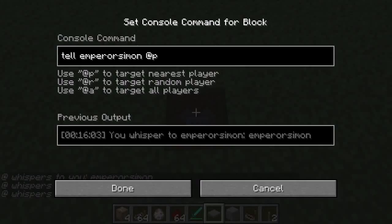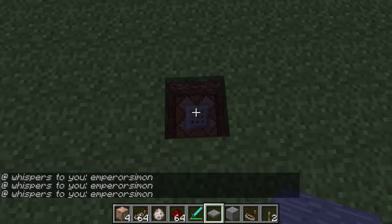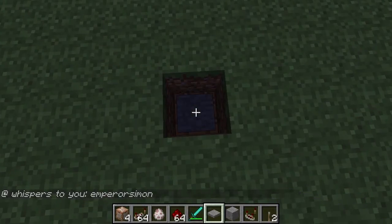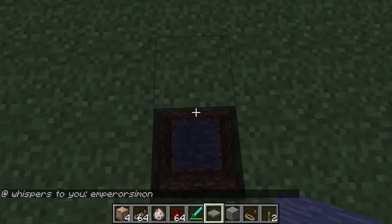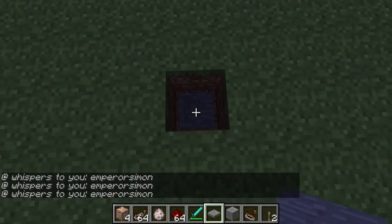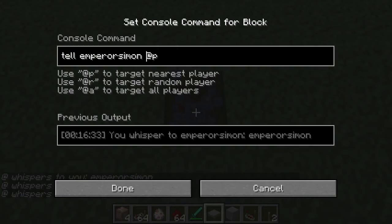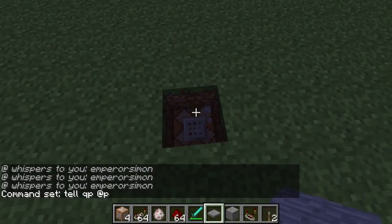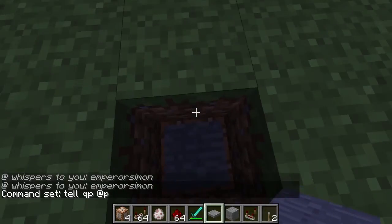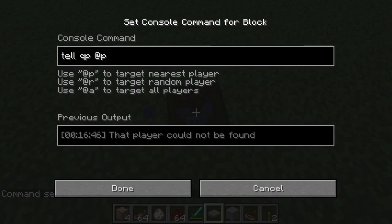It can be activated by mobs as well. You can also put 'tell' with your username — but if you put the wrong username in, it doesn't work. As you can see, nothing happens when the wrong name is in there.